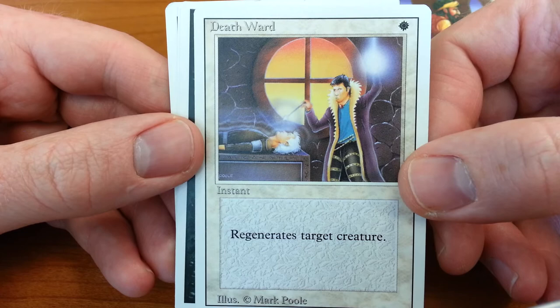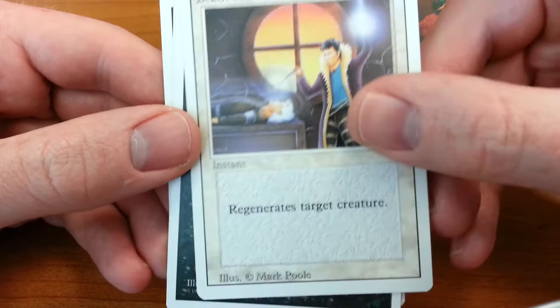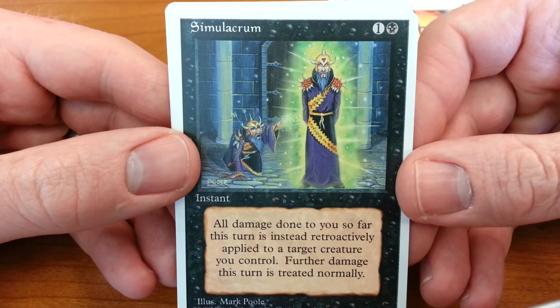Death Ward again — just a perfect illustration of what the card does. It brings a creature back to life, and that's what this guy is doing: getting energy from above and transferring it to another creature. He's wearing a really funky overcoat doing it — this kind of looks like a heavy metal rocker with the chains and the black pants.